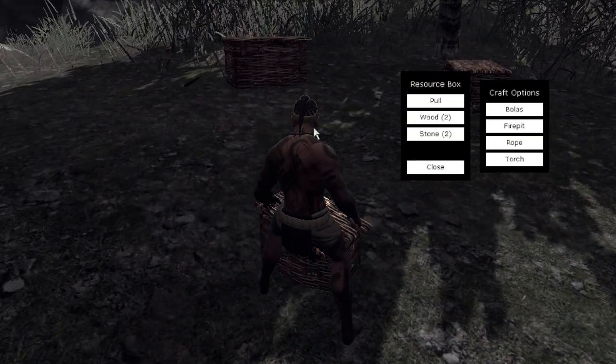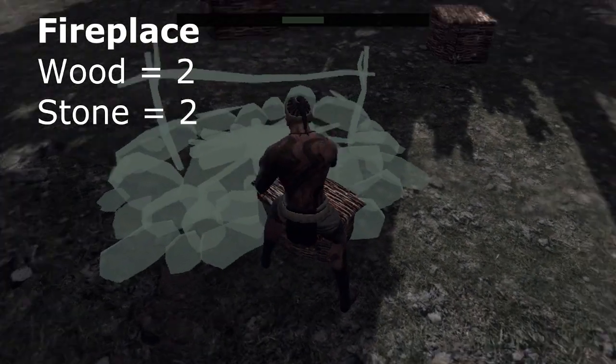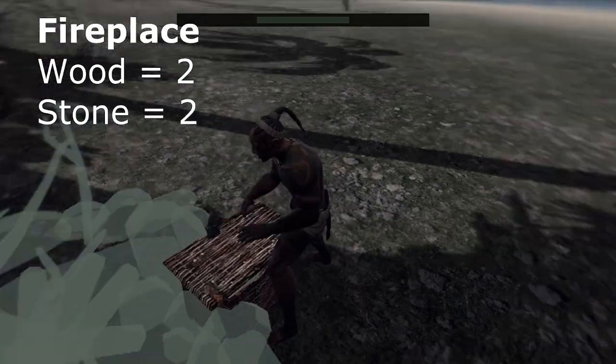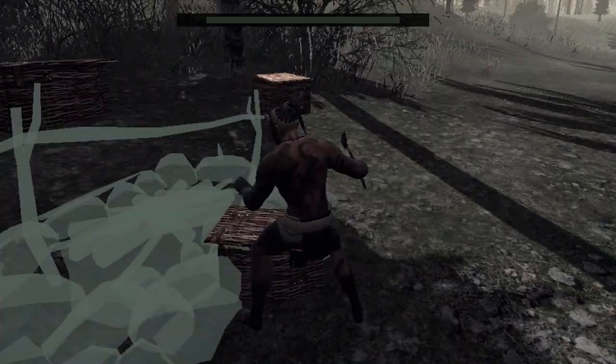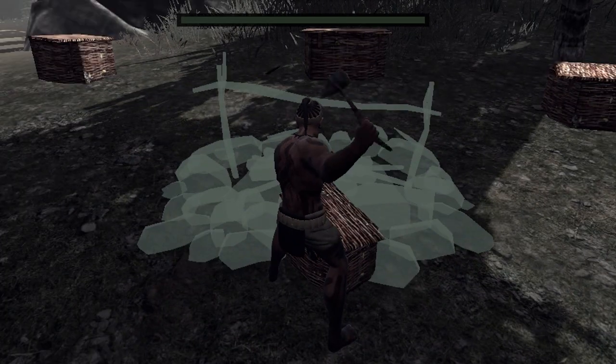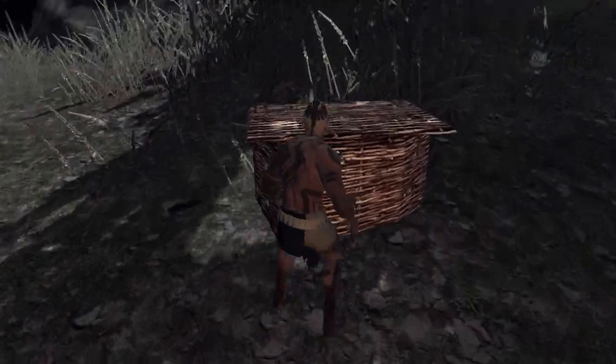First of all, we are going to build a basic fireplace — that requires two wood and two stone. I decided to build this on the beach. This is multiplayer so I'm a bit cautious. Once you have built the fireplace, you can start a fire and have a little fire going.